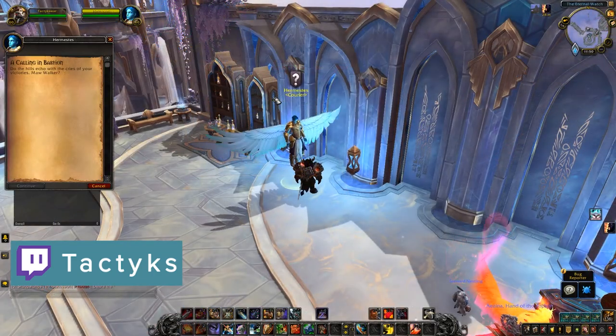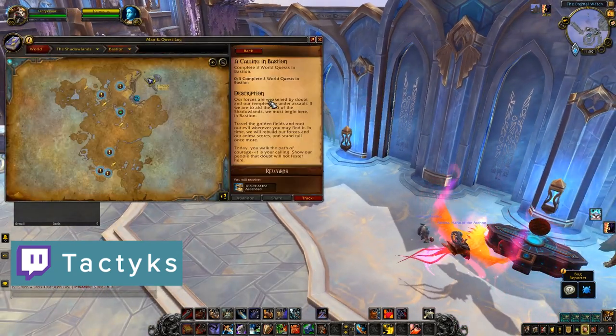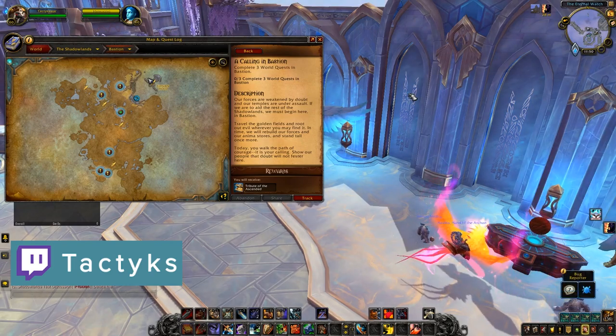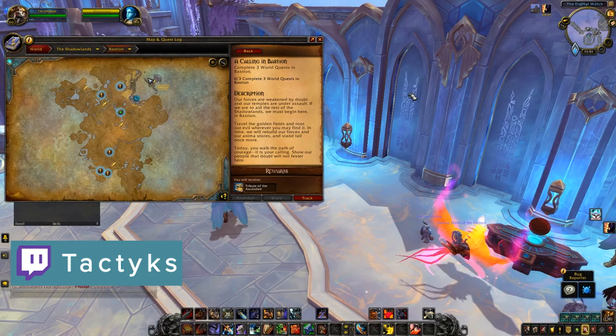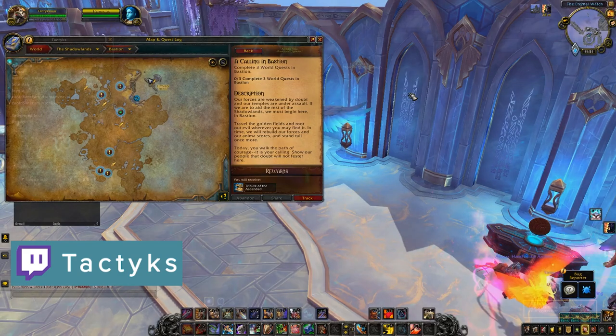Still on the topic of covenants, we have callings, which you can pick up in your covenant sanctum. These are essentially emissary replacements, so you get one per day and they last for three days before expiring. They're a mix of doing world quests in zones or doing a fill-the-bar type quest where you can fill it by killing rares, doing dungeons, or world quests, so they're a little bit more varied than emissaries. They also reward things like reputation, gear, and a new currency called Anima.